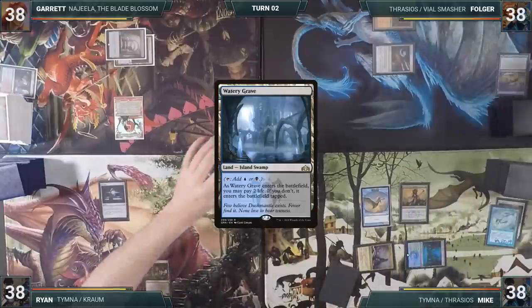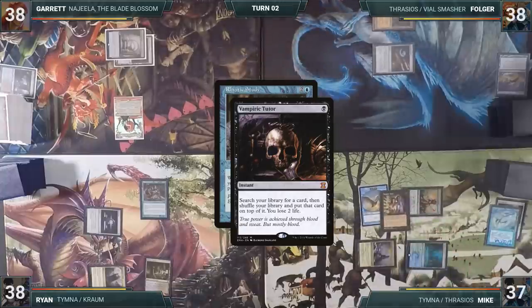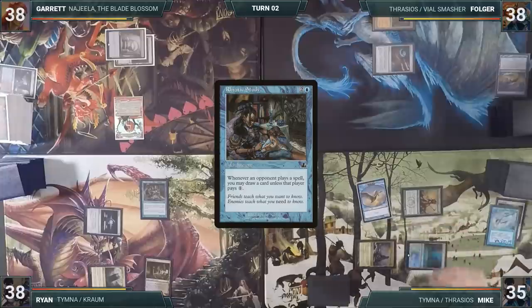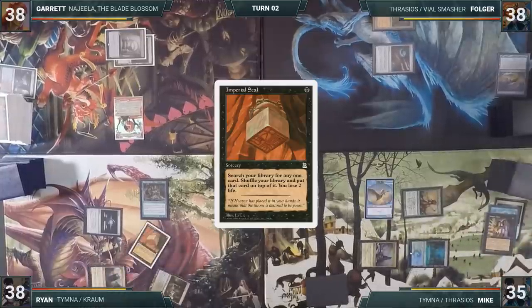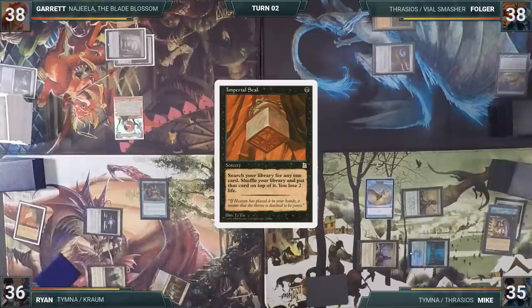Ryan casts Rhystic Study. Not wanting to let Ryan draw cards, Mike responds by tapping his Elves of Deep Shadow to cast Vampiric Tutor, fetching up a card and losing two life. Rhystic Study resolves. Ryan follows up by casting Imperial Seal, also fetching up a card and losing two life, then passes.